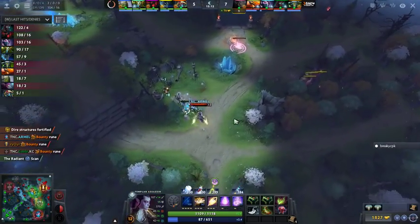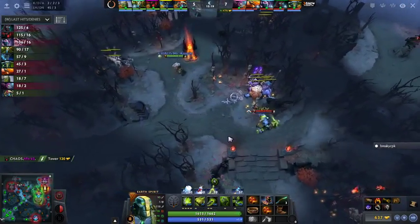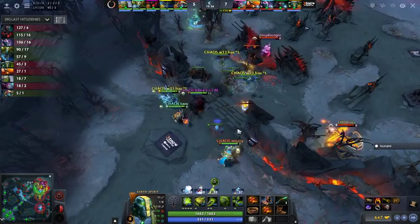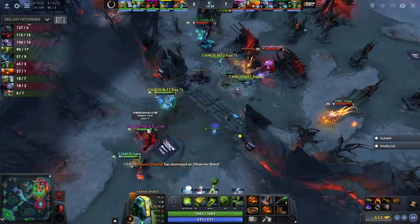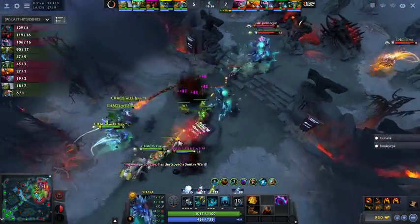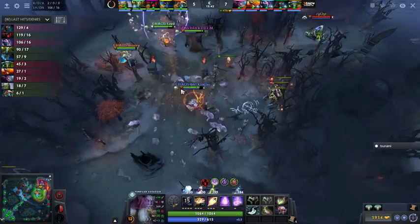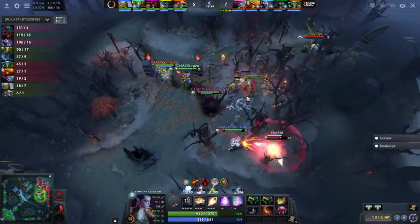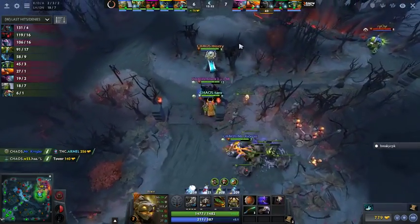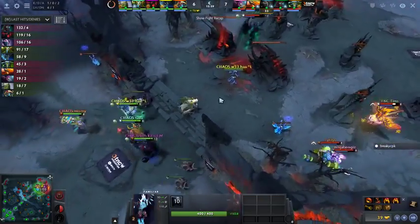Templar Assassin working on the Desolator — 1800 gold saved up, needs both Mithril Hammers still, essentially halfway there. They're going for Tier 3 instead. The downside of going Blink Dagger first — though it makes sense in a game like this — is Desolator comes a little too late. Chaos's five-man push is making the Blink Dagger pretty useless. Armel tries to go in for the flank but gets spotted. First kill for Chaos with the Tiny opening. She has buyback but that's the last thing she wants to spend. Tier 3 mid goes down.